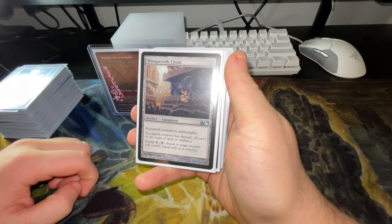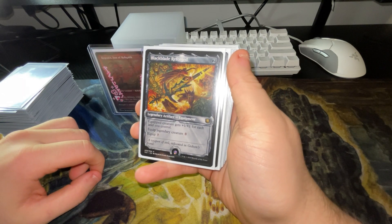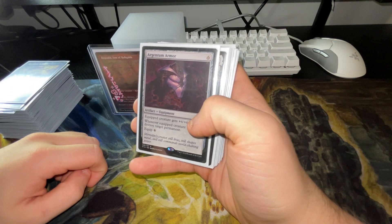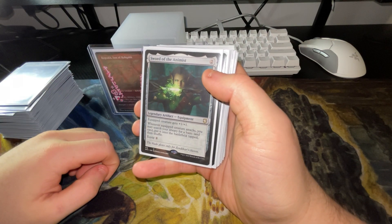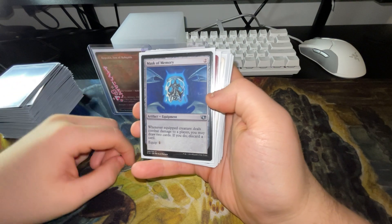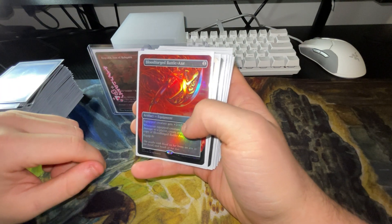Whispersilk Cloak — equip creature is unblockable and has shroud. Black Blade Reforged — they get plus one, plus one for each land you control. Argentum Armor — equip creature gets plus six, plus six and when equip creature attacks, destroy target permanent. Sword of Animist — equip creature gets plus one, plus one; that's the one I mentioned for Gingerbrute. Mask of Memory — whenever equip creature deals combat damage to a player, you may draw two cards; another good card draw for a one or two drop equipment.